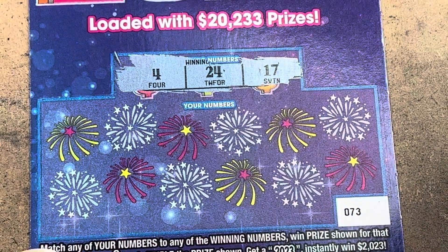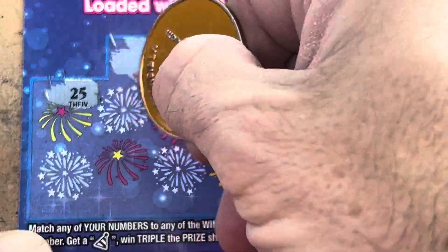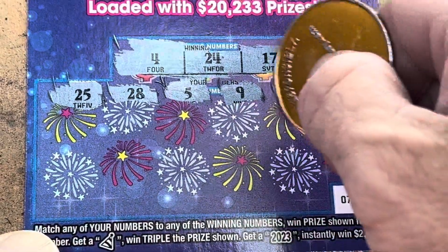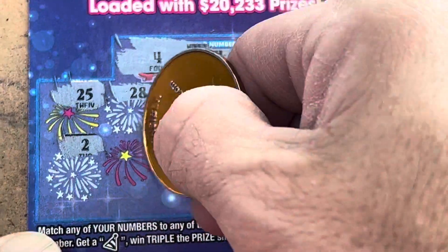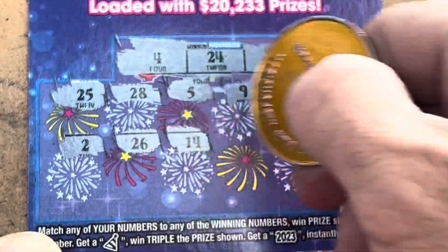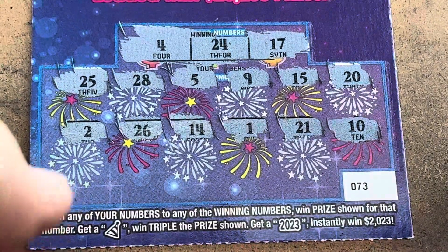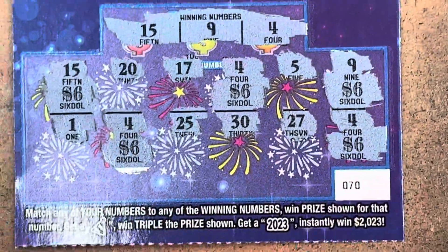One more shot — ticket 73! We need 4, 17, and 24. Come on, show us one of those symbols. 25 — we need 24. 28, 5 — I've got the 4! 9, 15, 20 — come on symbol! 2, 26, 14 — we need 17. 1, 21, and a 10 — nothing on 73. We had one win, y'all — ticket 70.